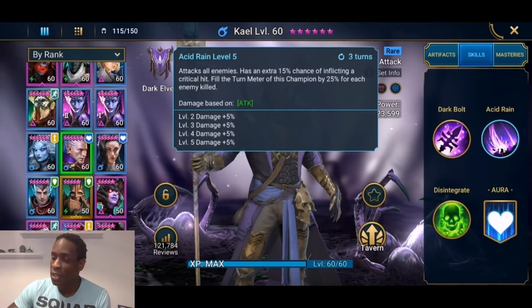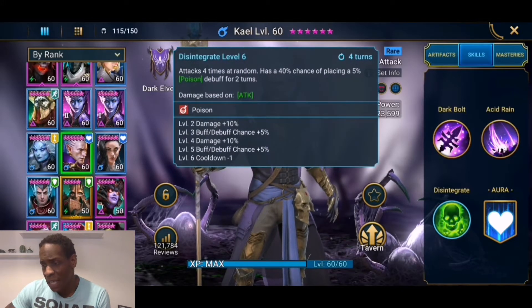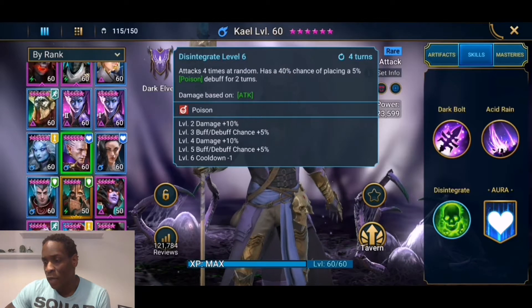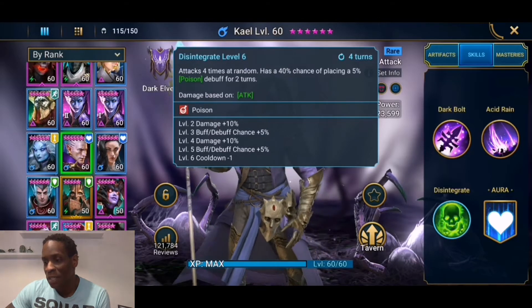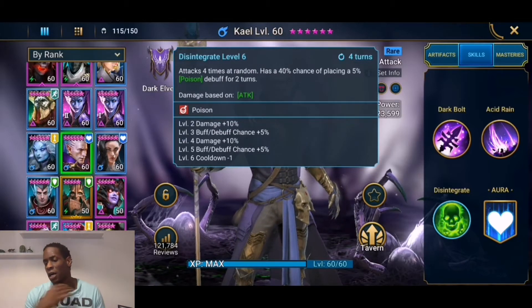Acid Rain fills the turn meter of this champion by 25% for each enemy killed — that seems good, beast mode right there. His A3 attacks four times at random and has a 40% chance of placing a 5% poison debuff, 50% with books. So hopefully you're dropping two poisons on them.